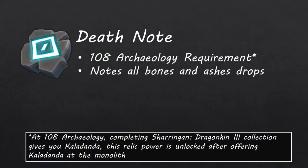For this method, you will want a fairly decent magic level, but the magic level itself is not the important part. The main level requirement is 108 Archaeology. At 108 Archaeology, you will have access to the Relic Power Death Note, which causes all bones and ashes dropped as remains to be noted. This relic power is what makes farming Fungal Magi so good — it is not really worth farming these without it.